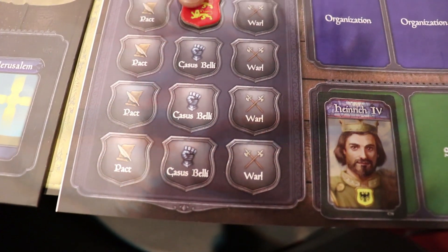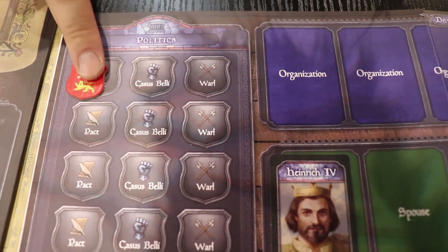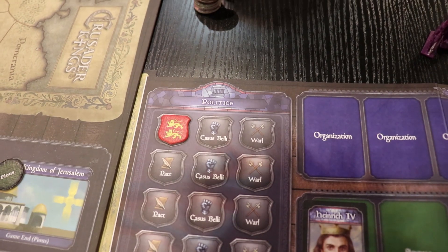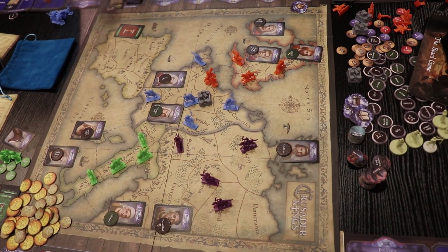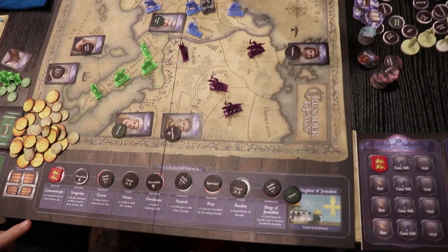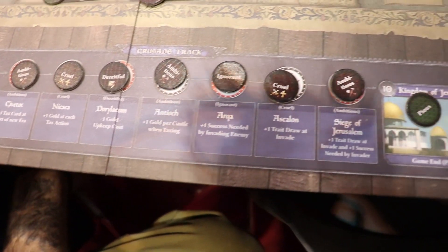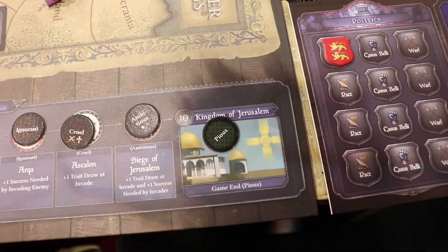If you attack another player, it goes to war. You can also have a pact with another player — for example, if you marry your own children to another player's children. So the game is basically about diplomacy, waging war, and trying to control as much of Europe as possible. There is also a crusade track which manages the game and the end game. When someone reaches Jerusalem, the game ends and you have a scoring phase, or after three grand eras.